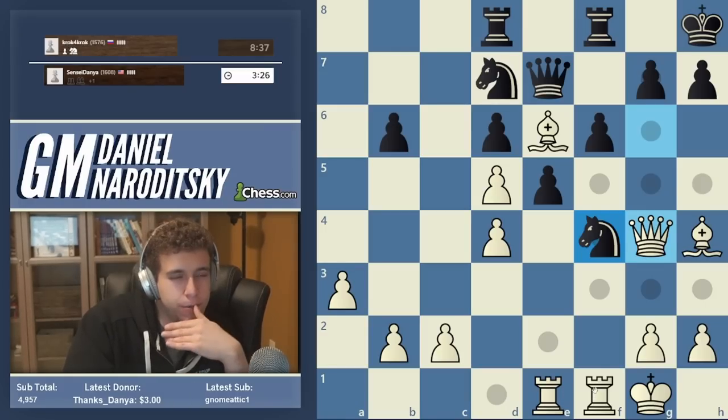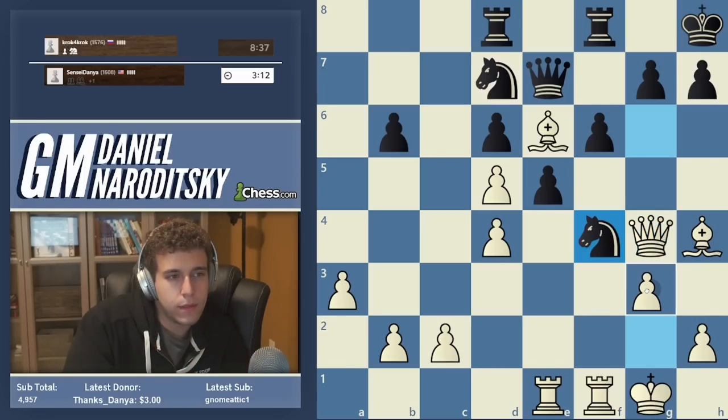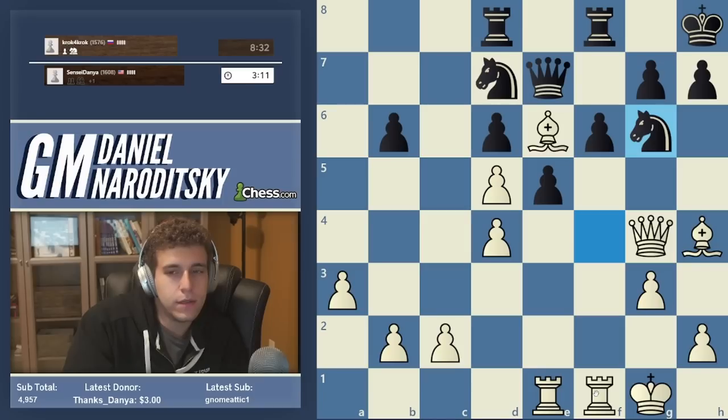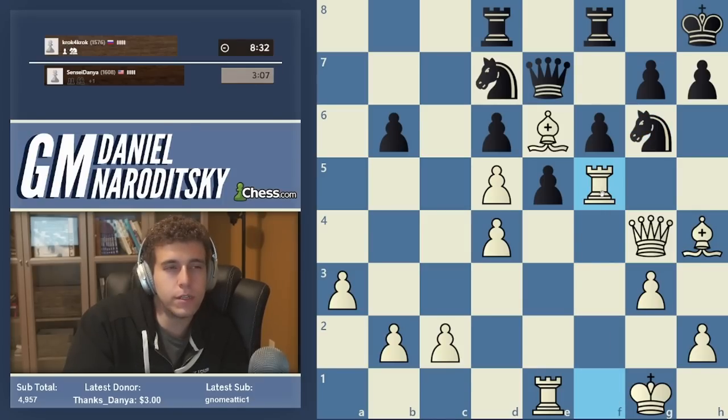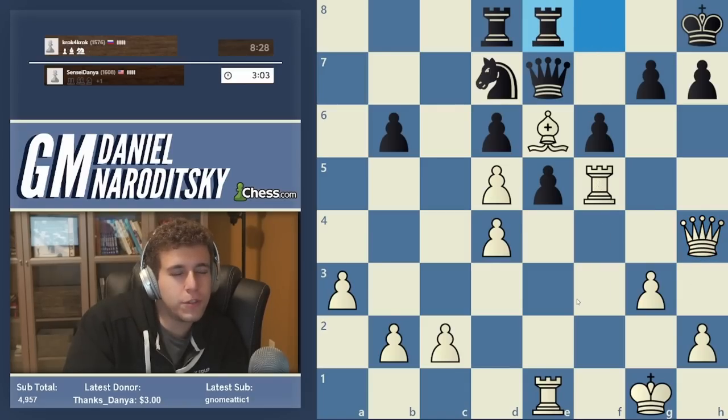Let me think for a second — how do we want to do this? We can definitely sack and we'll probably win. I have an idea. I'm trying to set up a mate, which is why I'm taking so long. Let's lift our rook — rook lift time. Rook f5, rook h5. I have to speed up, by the way. Queen takes h4. This is so close to being so beautiful, but there's no mate.